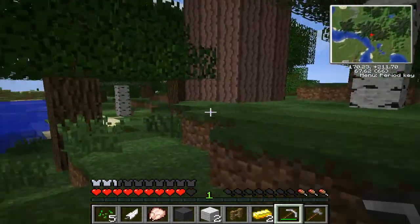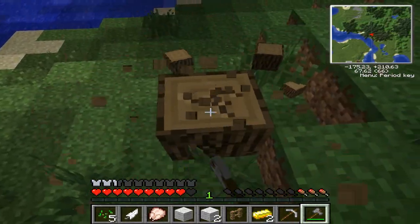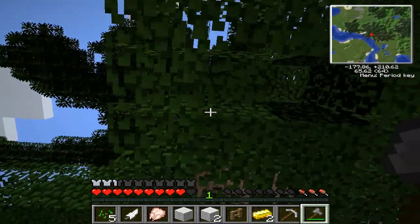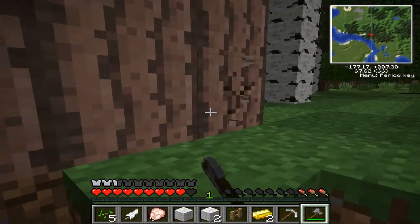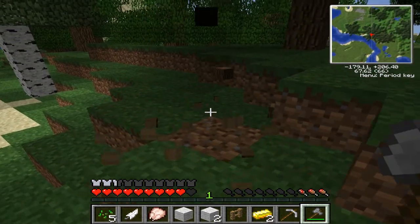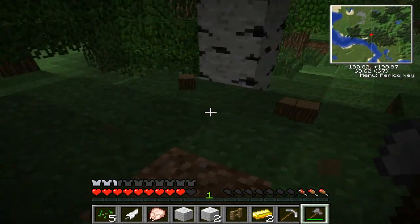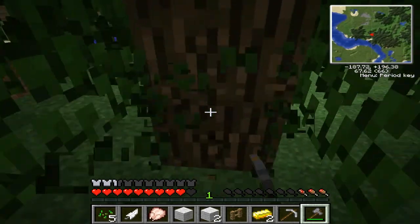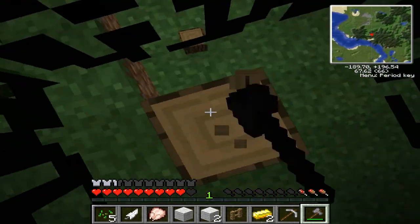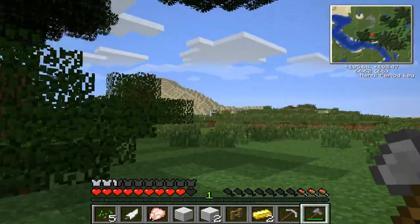Does this timber mod thing work? It doesn't work on the major trees though. You have to hit the bottom and all the ones above it will fall. Yeah. I'm too used to the timber mod where it just destroys all wood. Yeah, the annoying thing is it doesn't destroy leaves. Well, I guess that's kind of expected sometimes.